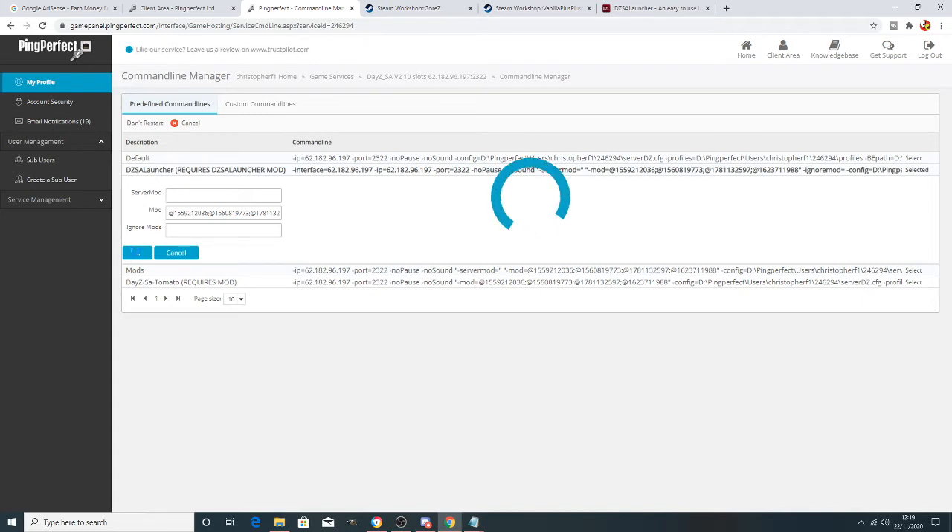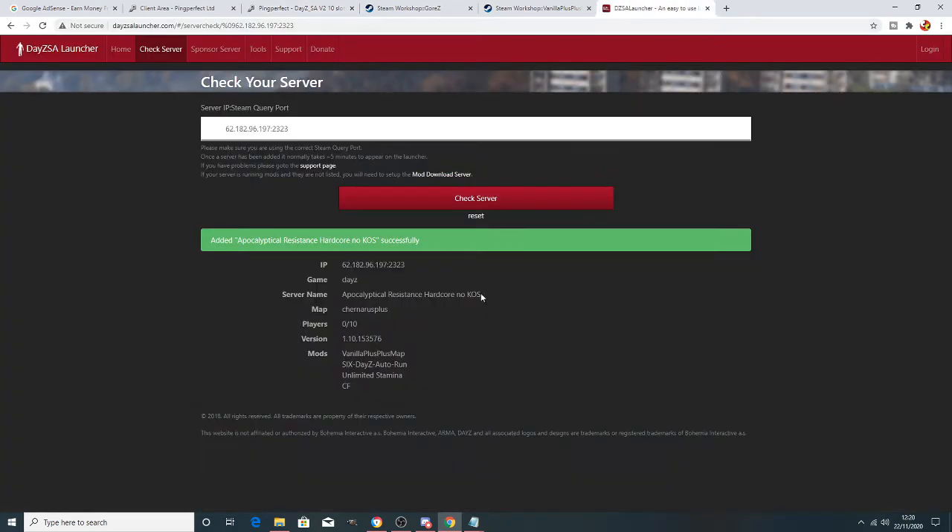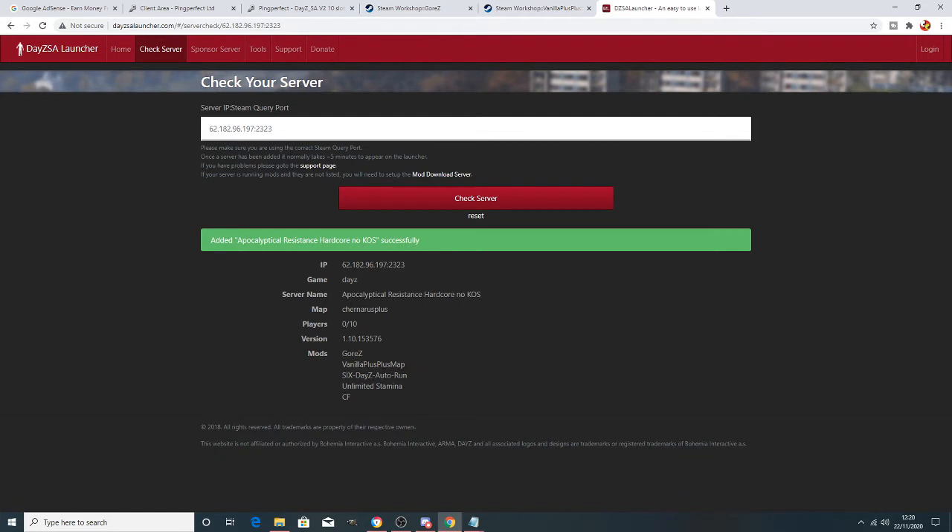Once you've pressed Apply, give it a minute to settle. Then we'll check that it's going to come up on the server and work in the DayZ launcher. To verify, copy the server number again. I also restart the server first — it's a habit of mine. Then paste the same number back into the DayZ launcher tool and check the server again. You should now see the new mod available.